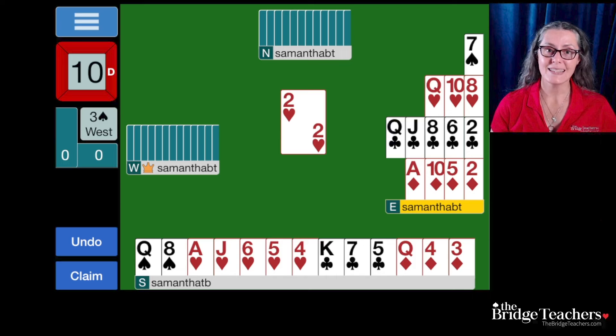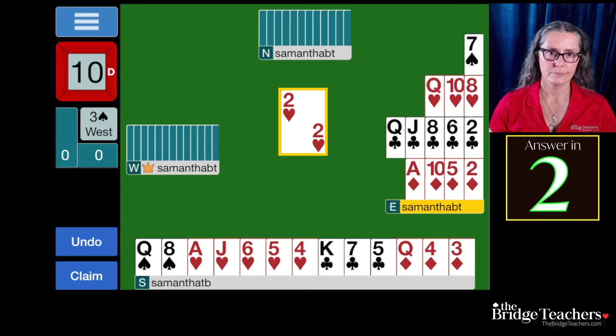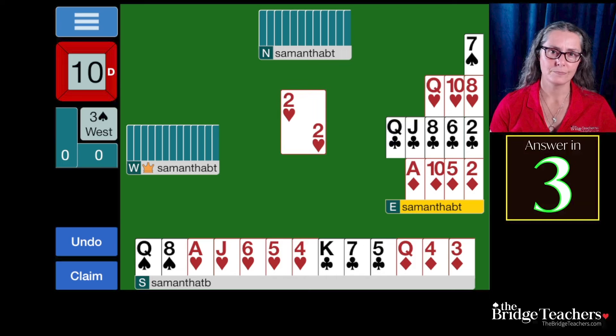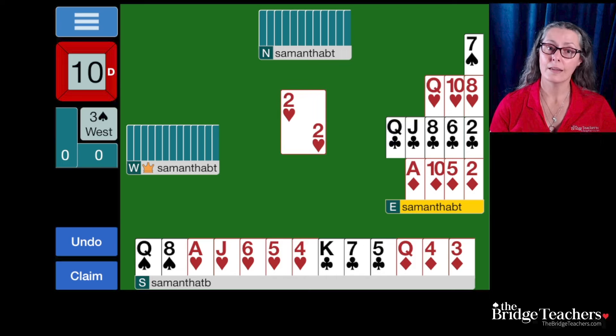Partner has promised exactly three hearts on the auction. We can see that there are three in dummy. We have five in our hand, which means that West has two. What does partner's lead of the two of hearts say to us? That they have an honor. Which card would that be?